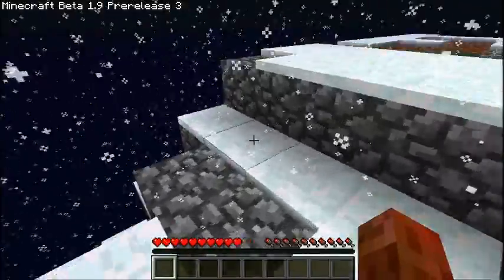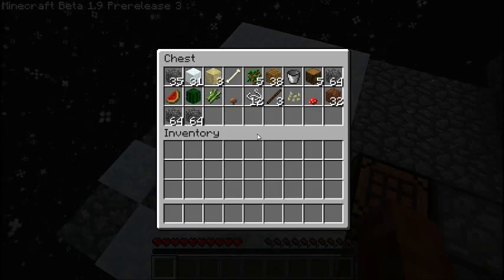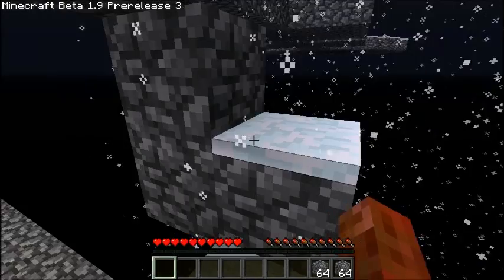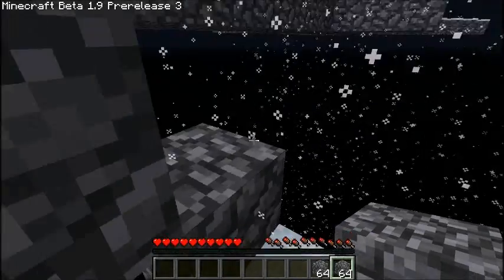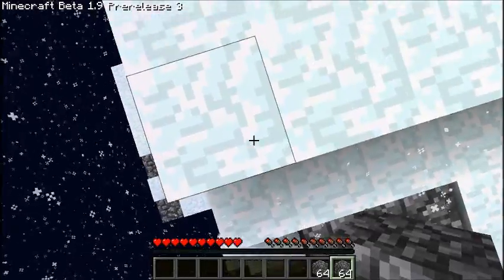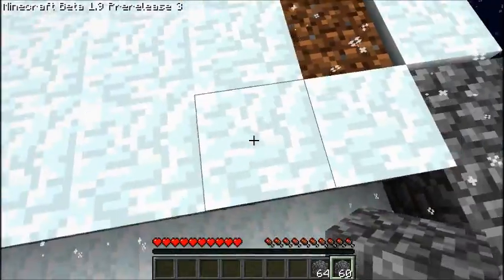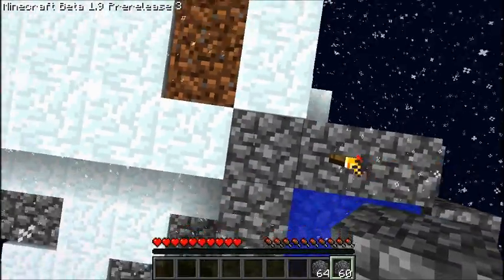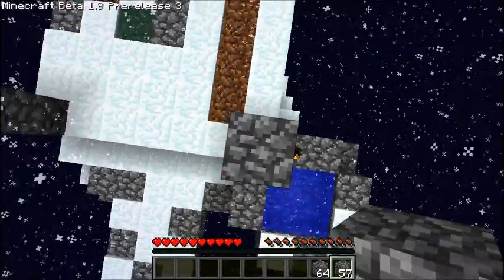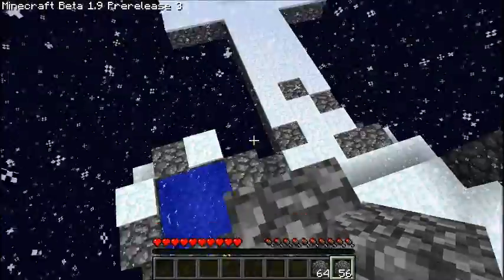What we're going to do is build a farm. We're going to put a shelter over it like this so that snow will not fall on it. This snow is actually really annoying.